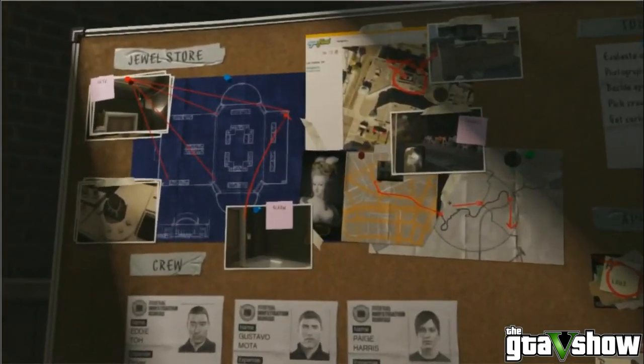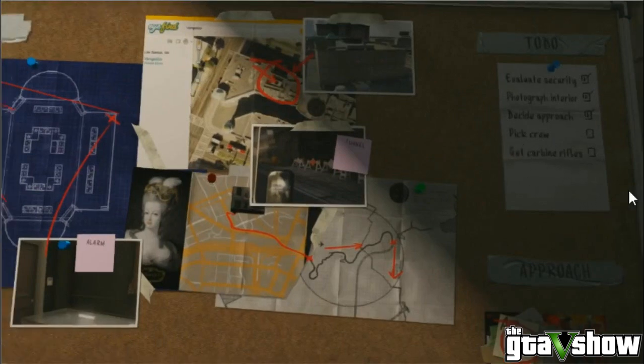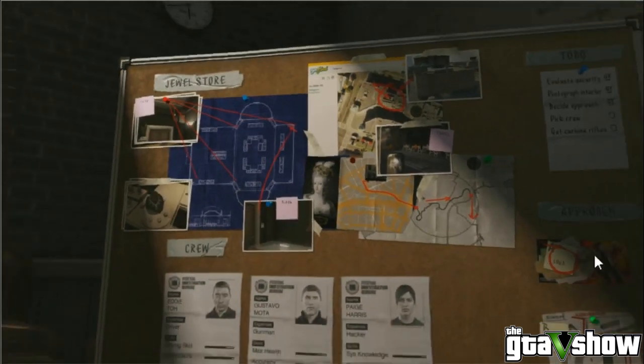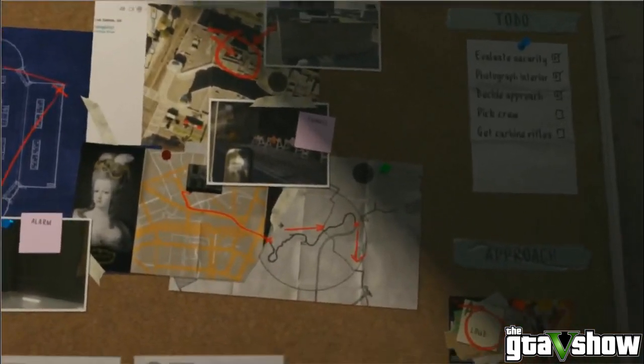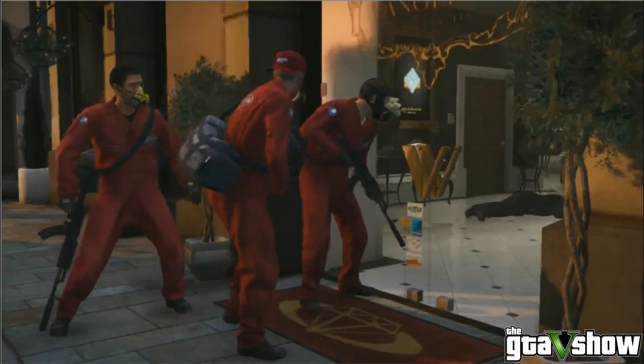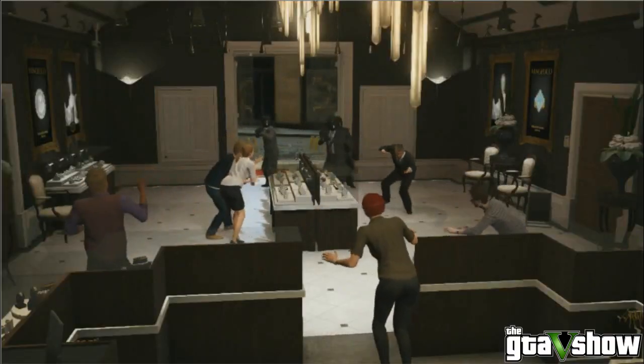This is probably one of the coolest things I've seen in a GTA game ever. Right here is like a menu system - you have the crew, and what you're doing here is picking your crew and to-do lists. You have pick a crew, get rifles and things. This says loud and this says smart, and you have your people here. The player sets these up themselves, then decides how they execute them and with whom. There are two ways: you go in smart, or you go in loud and dumb.